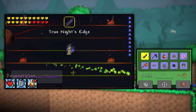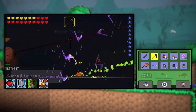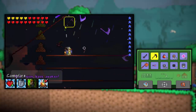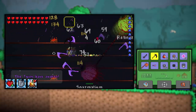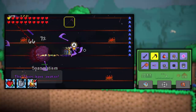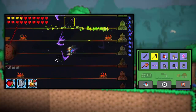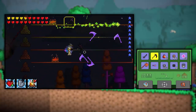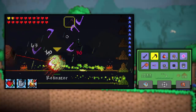We have lightning boots, charm of myths, honeycomb, sparkly wings, and obsidian shield if you wanted to know. Let's just get on with this. Like I said, I'm going to be using the Deathsicle because these stack, and that's absolutely wonderful. The only problem is trying to get these guys to come near me. But at least I can kind of swing behind me because of these things coming out from behind me. You guys understand, I hope.